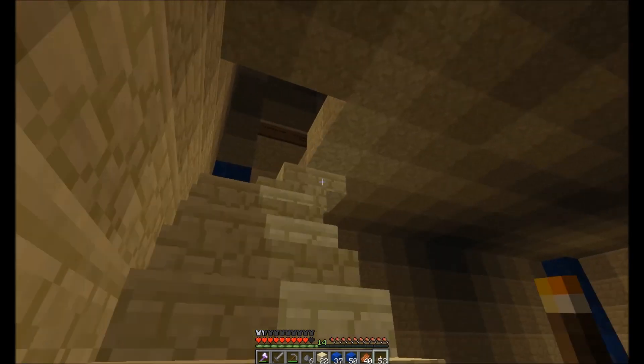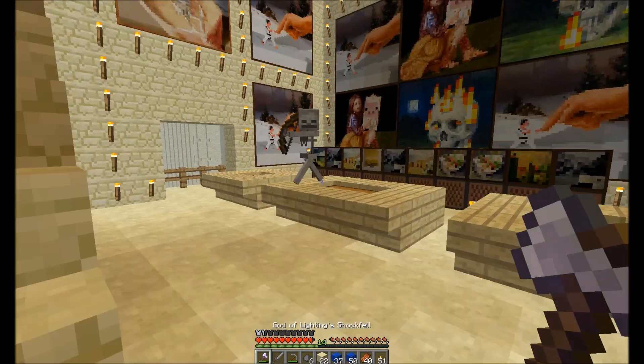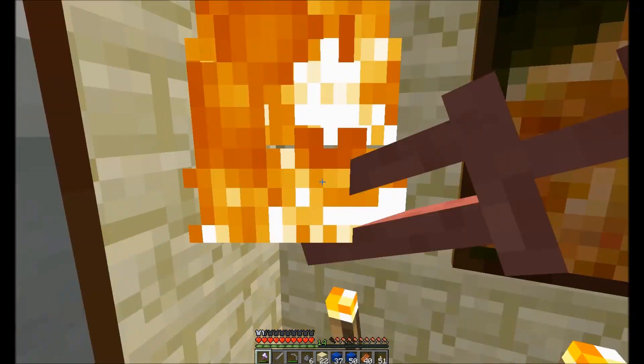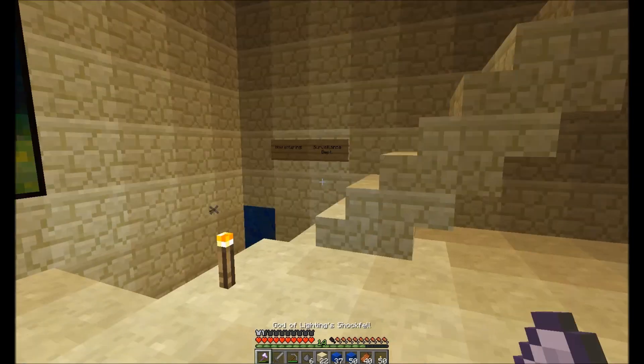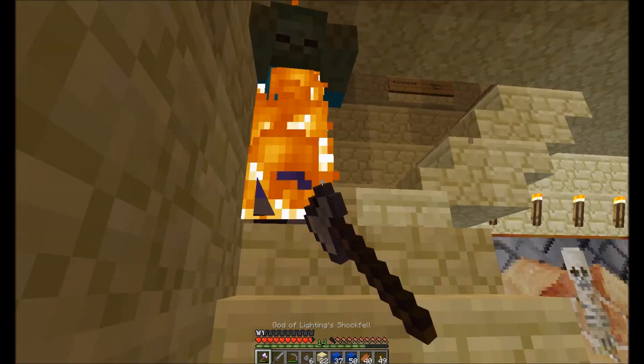Now entering war department - so that's what that sign was before. We have a skeleton up here. Shooting down the paintings, are we, Skelly? Let's check these chests here - nothing in there, nothing in there, and nothing in there. So it looks like the next floor is where the fun's going to be.